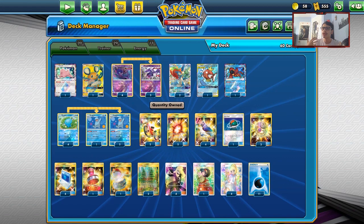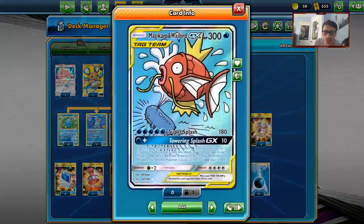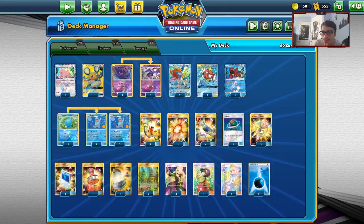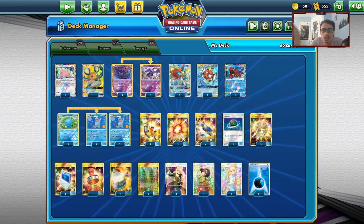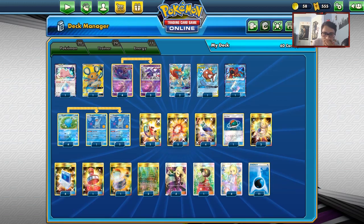It's still a water deck. It can take out Reshizard pretty easily and can still beat Mewtwo thanks to Keldeo. You still have the Wailord card with Towering Splash as a potential play against something like Malamar. You still have Prism Vulk, which is good. Keldeo is a nice backup attacker, Quagsire can still do good damage, and Naganadel can still do good things with Turning Point. The deck functions well — it just comes down to how consistent your energy is in play.